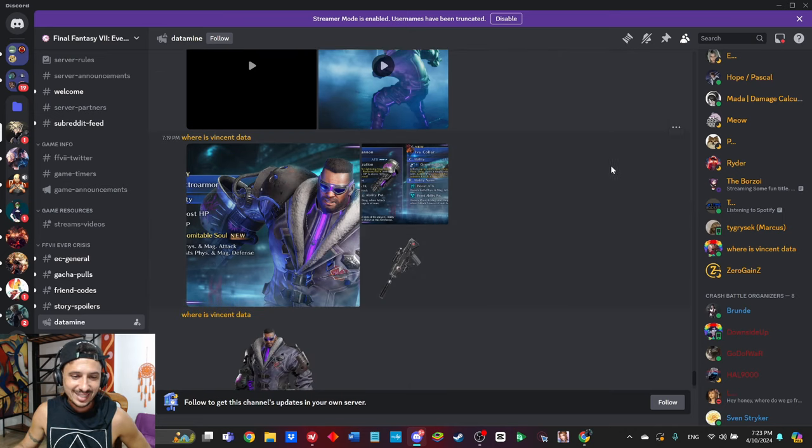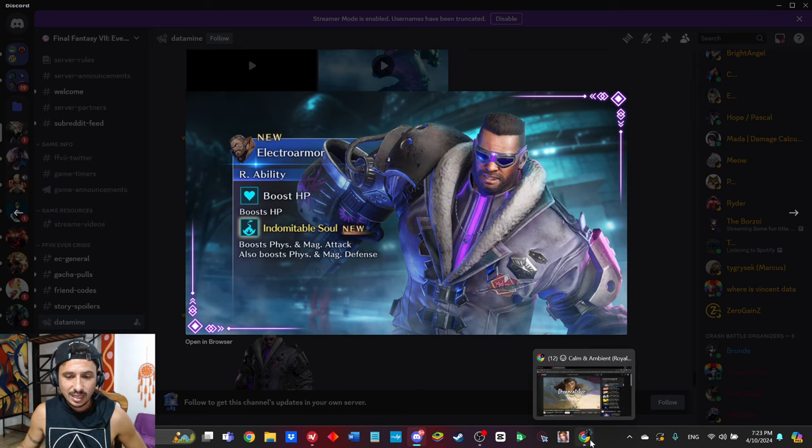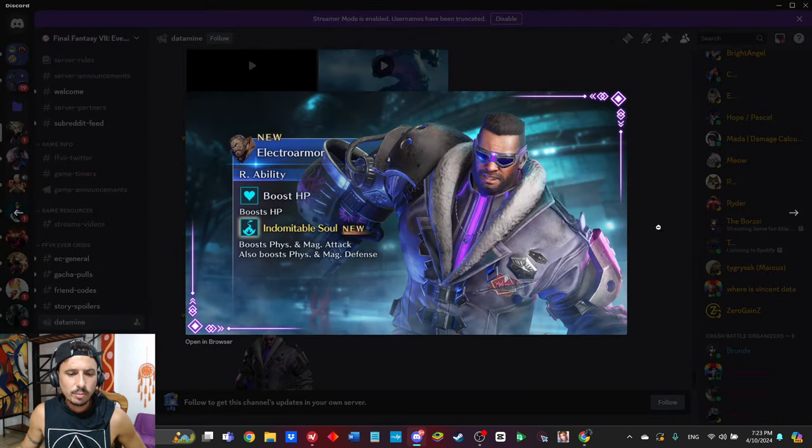Alright guys, this is everything we've been waiting to see. He's not going to be getting a magic lightning arcanum like I thought. However, he is getting something we've never seen before in the game — this is going to come with Indomitable Soul. It's going to boost physical and magic attack while also boosting physical and magic defense, which is pretty freaking insane. This Indomitable Soul is something we've literally never seen before. I can't tell if it's a new arcanum, but the fact that it boosts both physical and magic attack plus physical and magic defense — we're gonna have to see the full specs, but it looks pretty phenomenal at first glance.